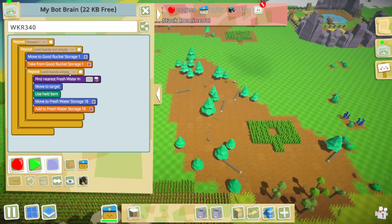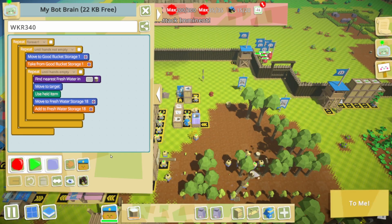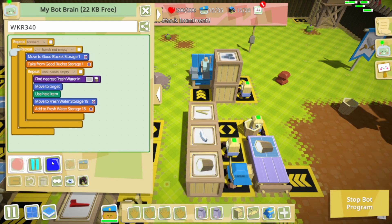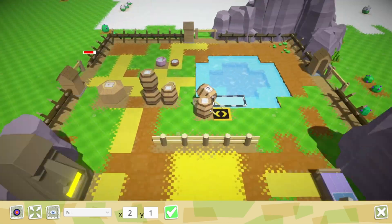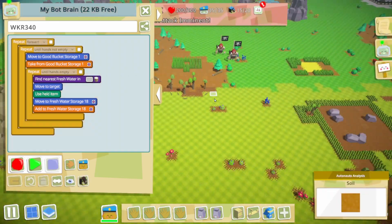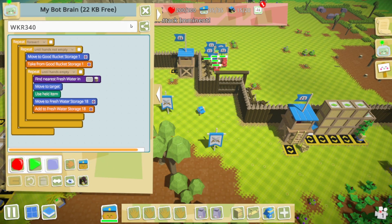Okay, I screwed up. Until hands are not empty — get a bucket — and then until hands are empty. Find my nearest fresh water. Did I screw that up? I did not screw that up. I will have to wait though — could you come over here please.